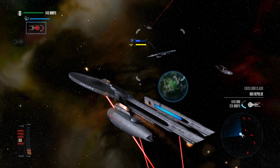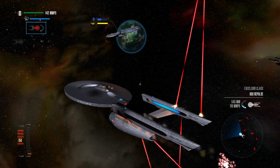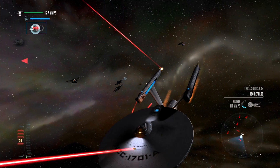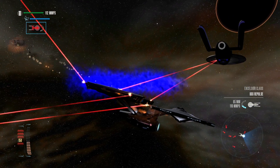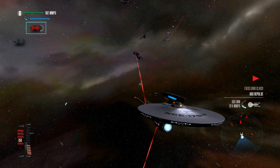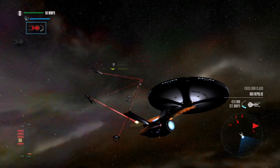The thing with the Excelsior class is their phasers fire for a very long duration. Oh no, this is the Enterprise. All hands, abandon ship. I repeat, abandon ship. This is Enterprise. The shields are falling! Let's target that Star League.